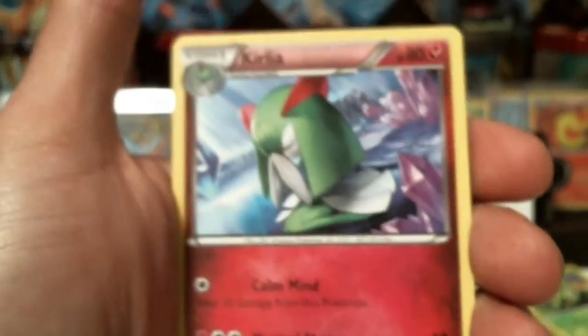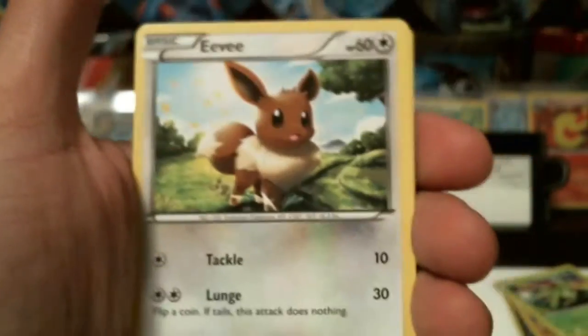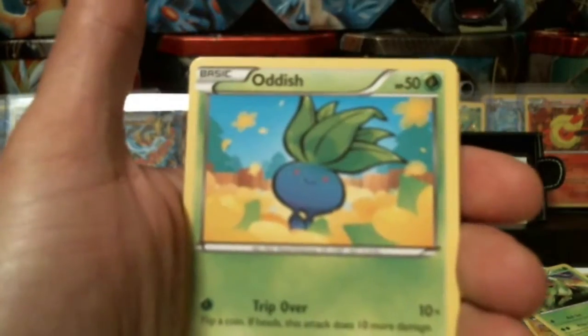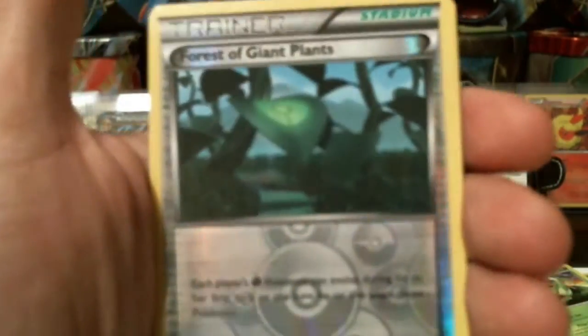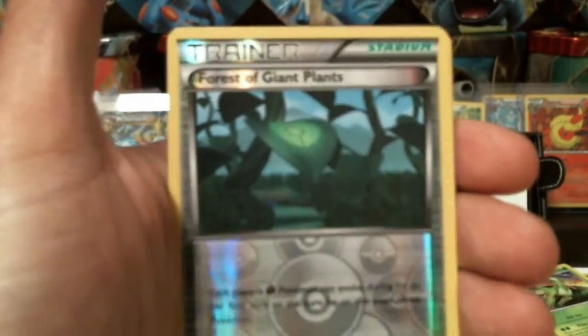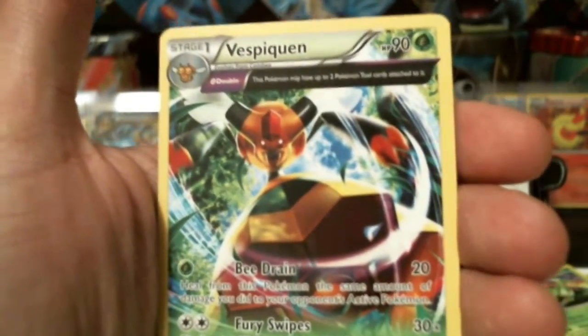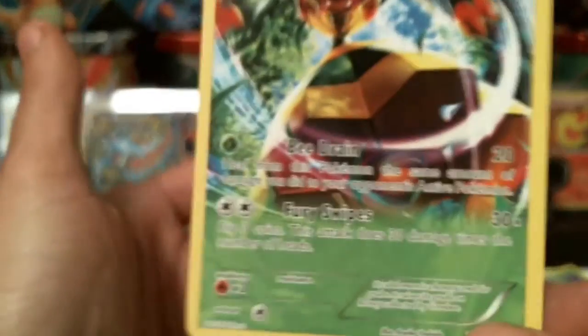Dangerous Energy, a Curlia, an Ampharos Spirit Link, an Eevee, Quagsire, Combee, Meowth, Oddish, a reverse holographic Forest of Giant Plants, and another Vespiquen — spoke too soon on that one. Ancient Trait rare.